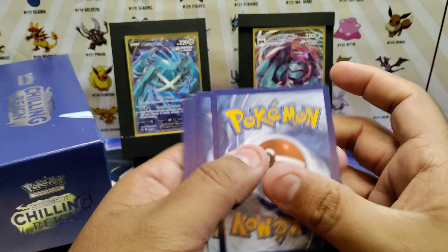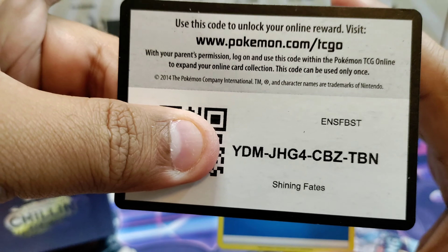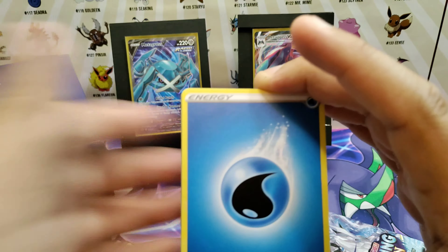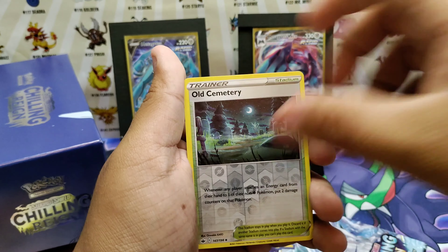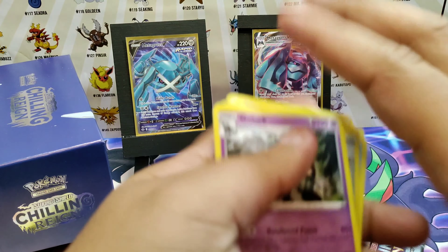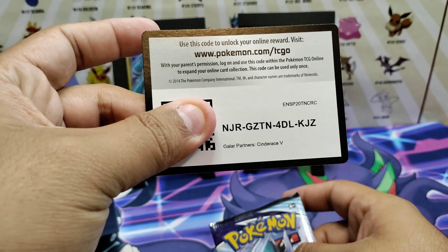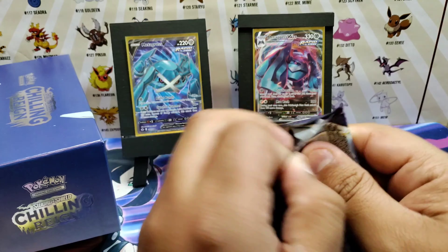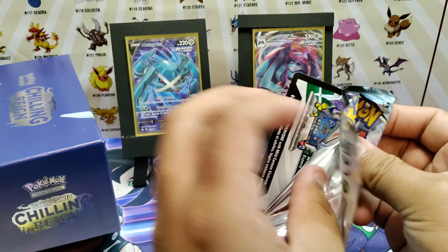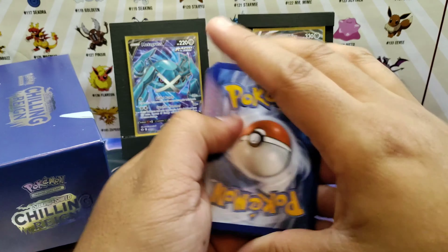Pack six: Water energy — here's the code card. Water energy, Melony, Foley, Lombre, Castform Theta, Castform, Old Cemetery, and another holo — you're gonna see a lot of these. Pack seven done.